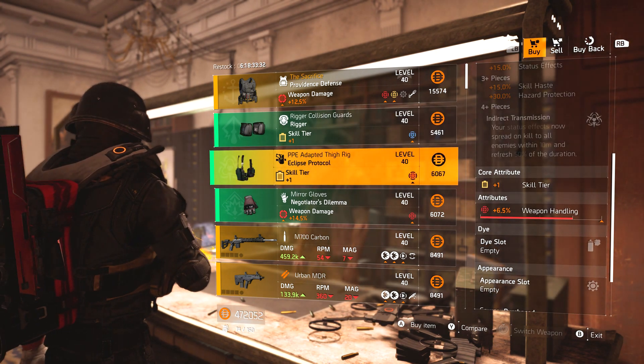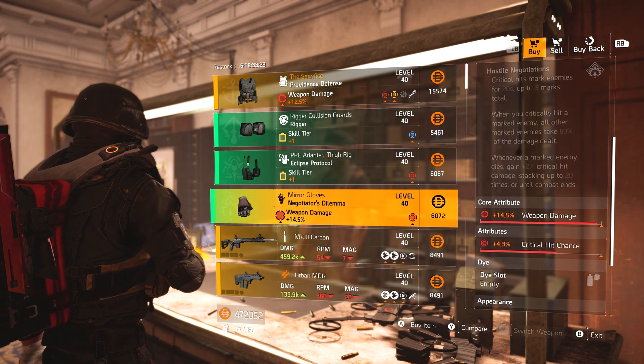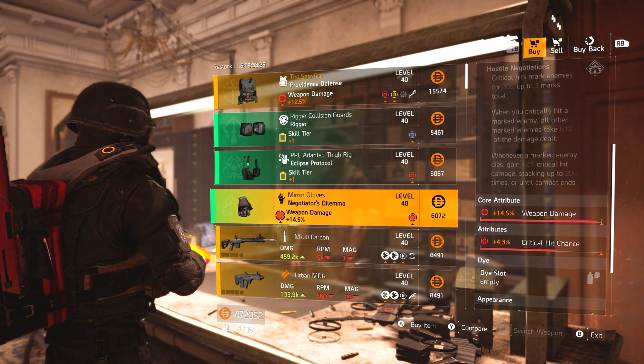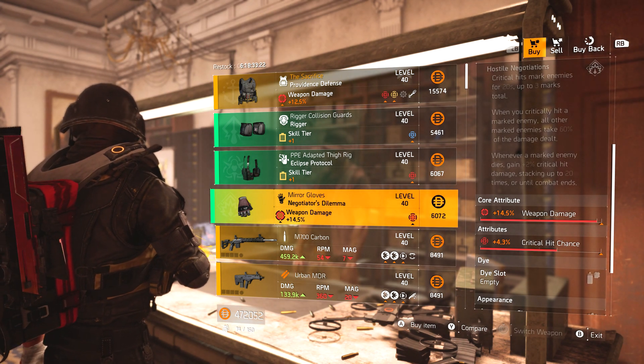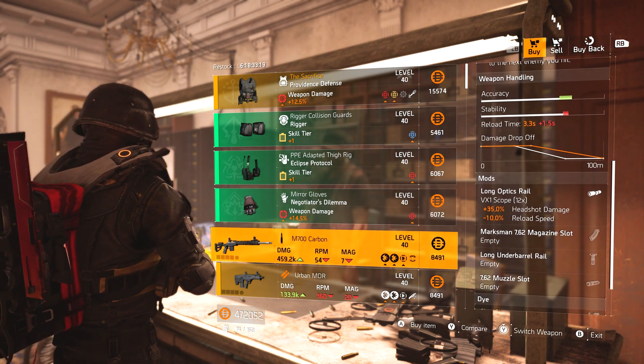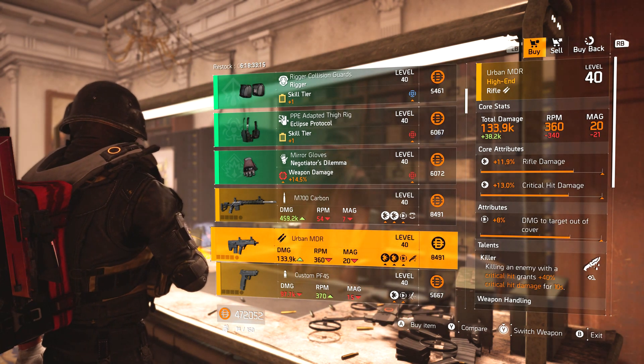We've got Rigor knee pads, Eclipse Protocol holster, and then Negotiator's Dilemma gloves with weapon damage and crit chance. If you're in need of some double-red Negotiator's Dilemma gloves, which are probably the best you can get, then they're there for you. M700 Carbon sniper, and an Urban MDR.